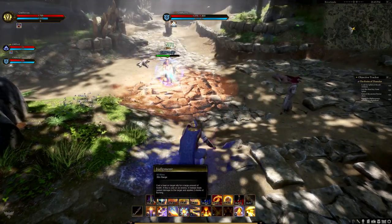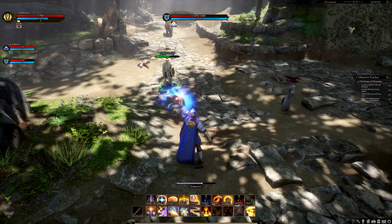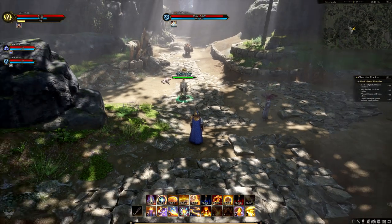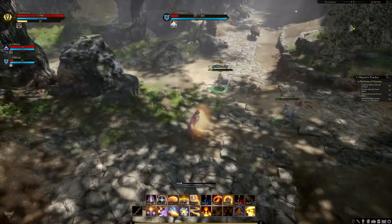Judgment, which we'd seen a previous version of, now takes much longer to cast. When cast on an enemy it deals a large chunk of radiant damage, and when cast on an ally it delivers a large heal. Cast on an enemy, it also applies two stacks of burning. It costs 65 mana to cast.